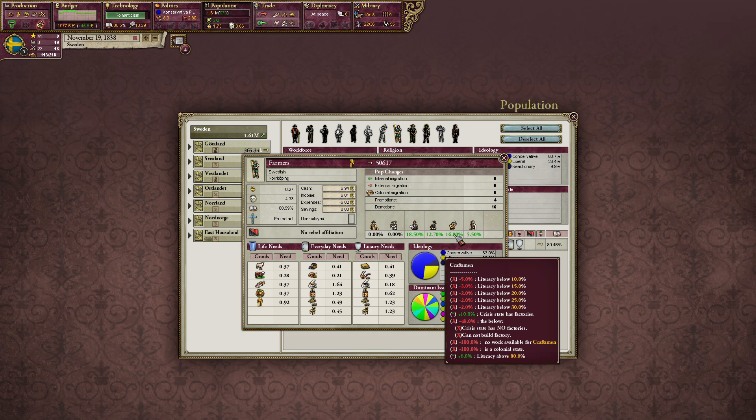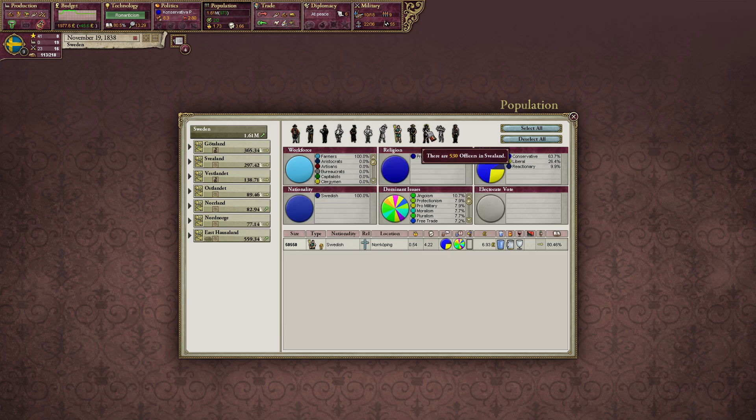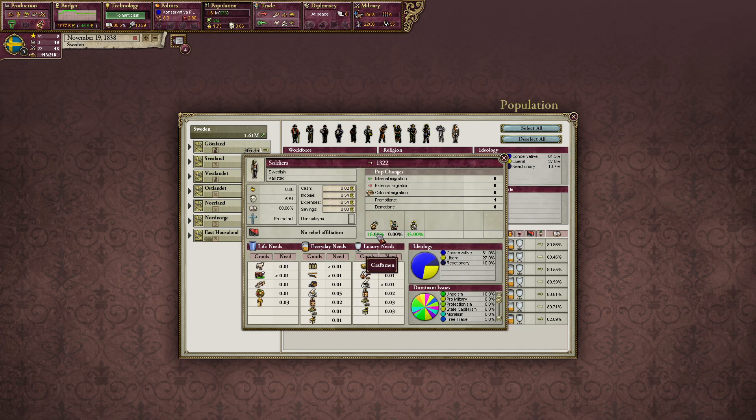Why is this happening? The crisis state has factories. We have very high literacy, so we don't have the minus 5, minus 3, and minus 2% penalties. We have literacy above 80% which gives a 6% bonus, and the 10% makes 16% of the farmers want to become craftsmen. Soldiers also show 16%.